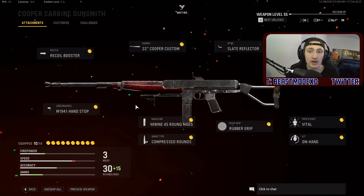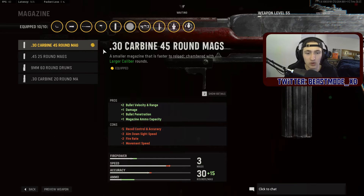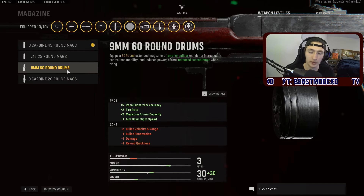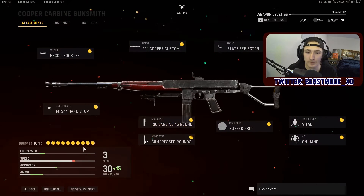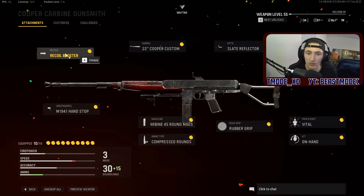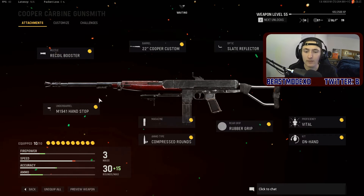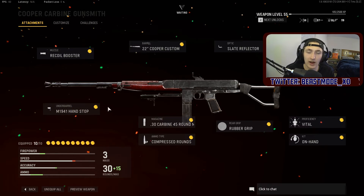So this is what I currently run on my Cooper Carbine when I'm playing multiplayer. I use the .30 Carbine 45-round mags. The 9mm is not worth it in my opinion, unless you're going for max fire rate — because it does help your recoil control since boosting fire rate typically hurts recoil, but the smaller caliber rounds offset that. I put on the recoil booster to get that fire rate up to compete in close range. I also add the hand stop to help recoil control a little more, since we're using a larger caliber round and want to increase accuracy to reduce bloom.